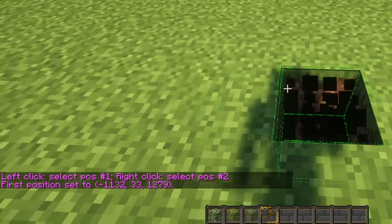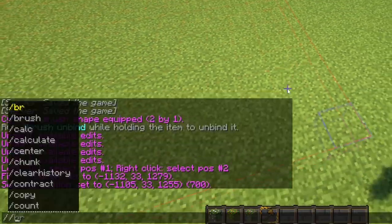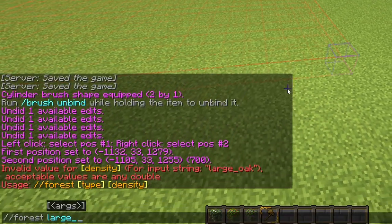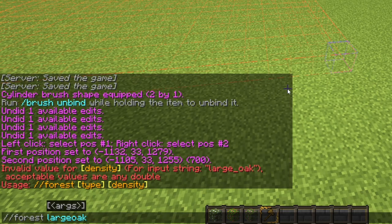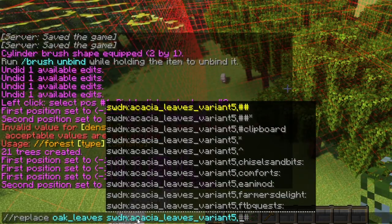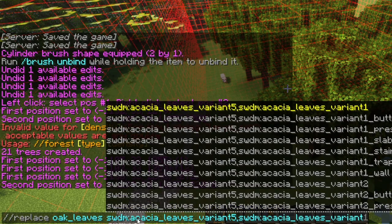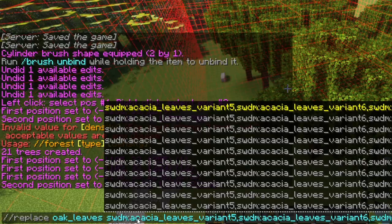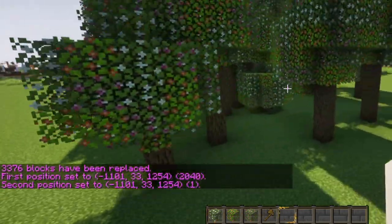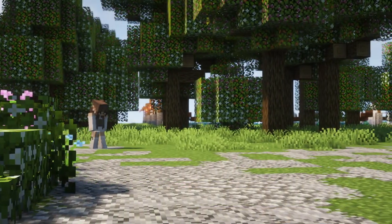For the trees, all you need to do is plant your tree of choice — I was using the large oak. You can either plant these manually, which I do suggest for very specific areas, but I've been using the forest command on World Edit. Then you just replace the oak trees with variant five, six, and seven of the acacia. You can also add trapdoors of the different variants to add texture to the trees, but it's completely up to you.